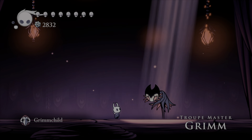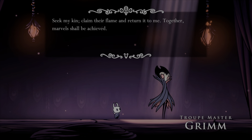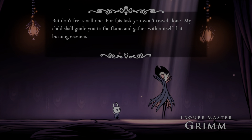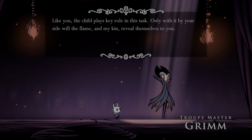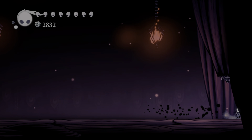Grimm continues: 'Eager are we to see you commence. But first, some illumination is required. Grimm child — across these lands my kin now spread, harvesting that essence peculiar to my breed of flame and dream. Seek my kin, claim their flame and return it to me. Together, our ritual shall be achieved. But don't fret, small one — for this task you won't travel alone. My child shall guide you to the flame and gather within itself that burning essence. Like you, the child plays a key role in this task. Only with it by your side will the flame and my kin reveal themselves to you.'